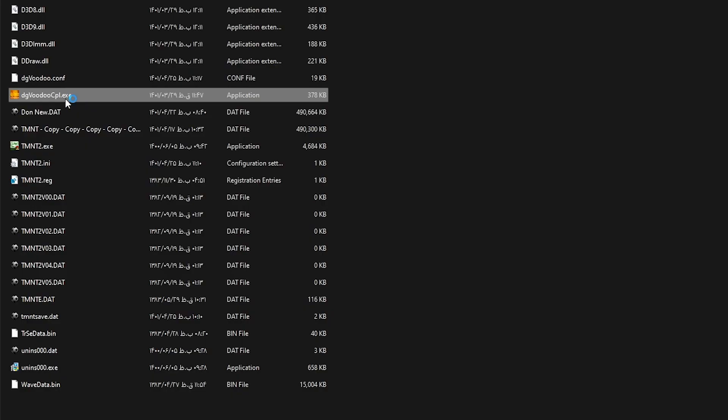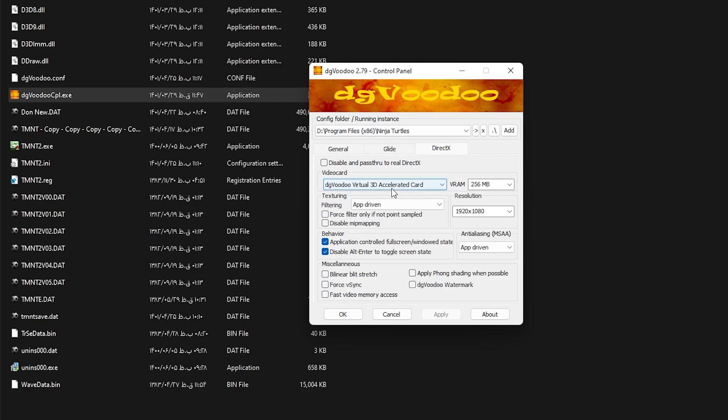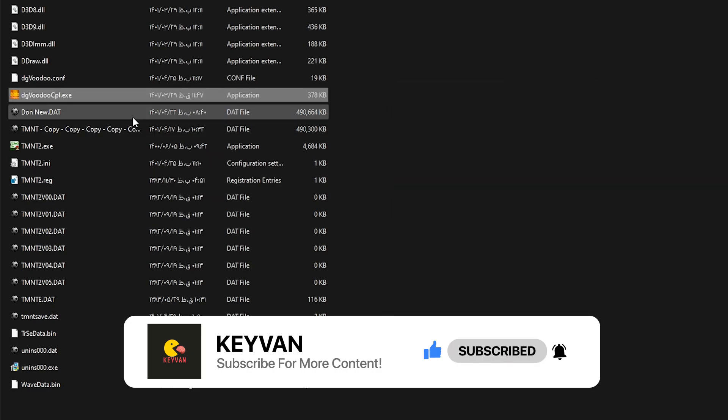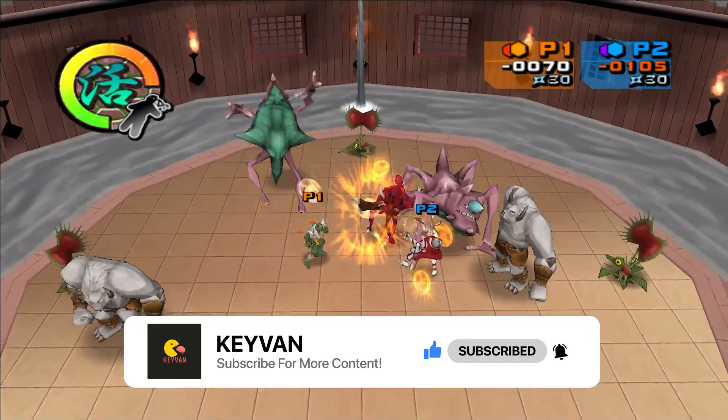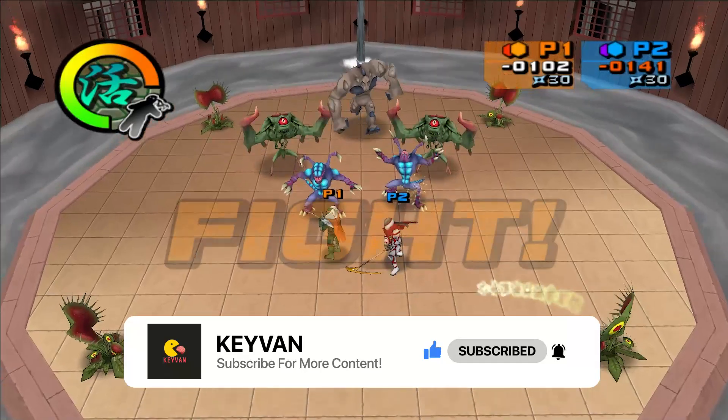But for example, for this game, by installing a software called Digifoodoo, you can bump up the resolution. So the first step was to adjust the resolution. The next thing that I felt was missing from the game was decent texture models.